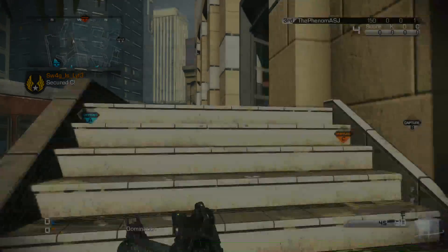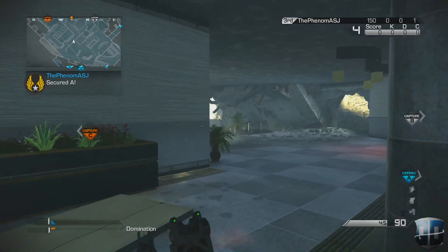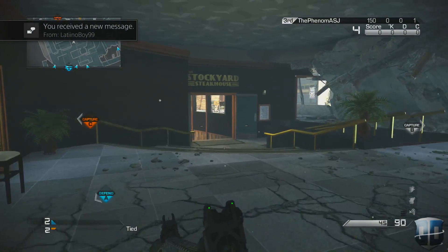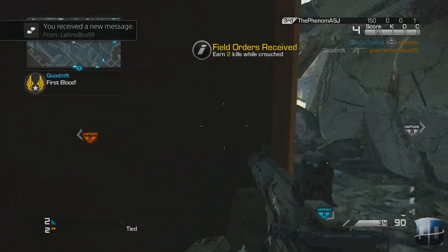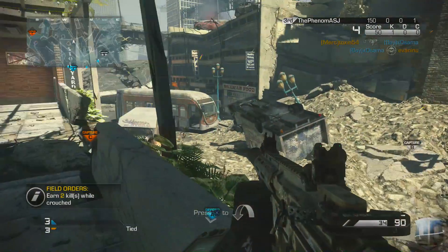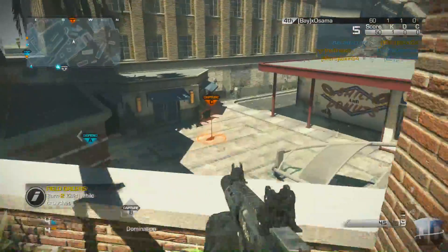What's up everyone, it's Quad MFT here. In today's Call of Duty Ghosts video, you're going to be looking at some PS4 CoD Ghosts gameplay — 6v6 Domination on the map Chasm using the Honey Badger. It's a good gun, but we're not really here to talk too much about what's already going on in Call of Duty Ghosts.